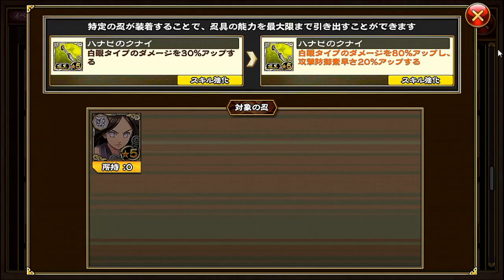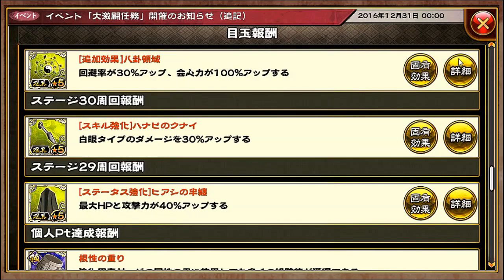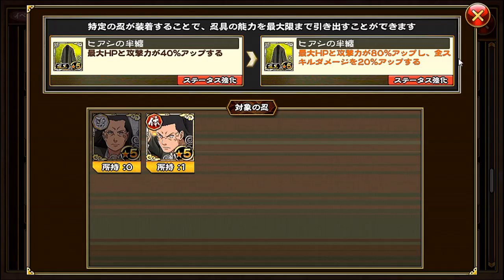Now let's move on to Hanabi's Kunai. Bakugan type skill damage is increased by 30%. If you equip this to the following Hanabi, Bakugan type skill damage is increased by 80%, and also attack, defense, and agility is increased by 20%. Again, they're not putting the 'and' anymore for some reason — only for this and Sasuke. Everyone else still has it. We also have Hiyashi's rope: max HP and attack is increased by 40%. If you equip this to the following Hiyashis, max HP and attack is increased by 80%, and all skill damage is increased by 20%.